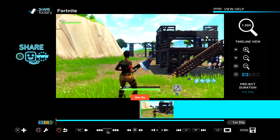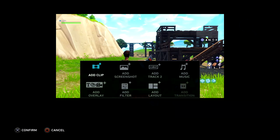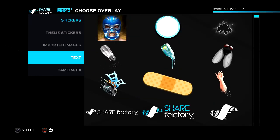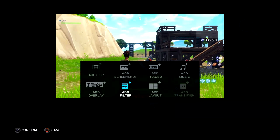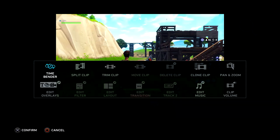This is the full layout of Share Factory — it's a really simple, easy-to-use editor. If you press X you can add things: a clip, a screenshot, commentary over your gameplay, music, or an overlay which is basically for making a thumbnail. I do have a separate video on making thumbnails in Share Factory. You can also add a filter — basically like Instagram for your videos — but I don't recommend it.